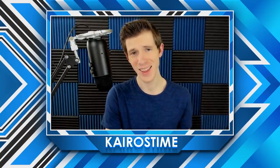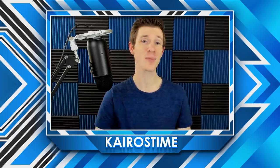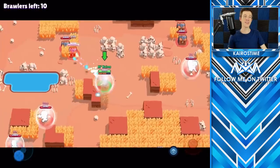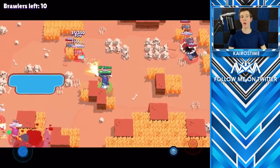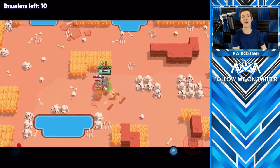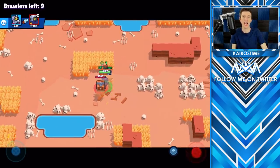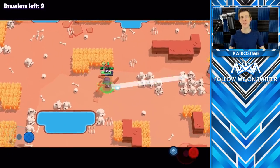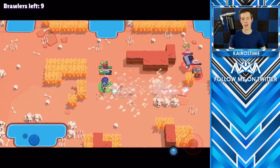The 10th thing that new players do that is one of the biggest mistakes you can make is push one or two brawlers way harder than all of your other brawlers. I've been seeing a lot of new players pushing only Bull, only El Primo, or Shelly as hard as they possibly can and then hardly touching any of the other brawlers in the game. That makes sense — they're the easiest to do pretty well with using auto aim. But there are five big reasons why you should not do this.